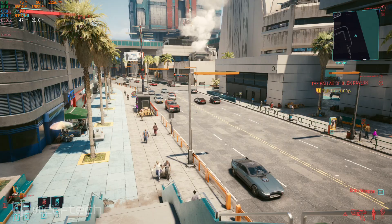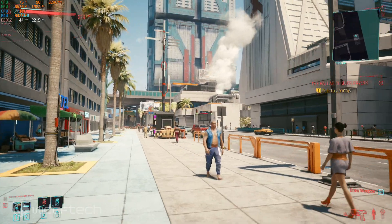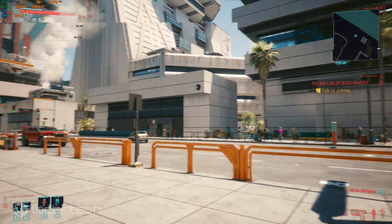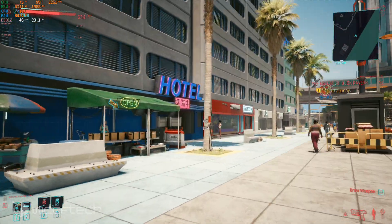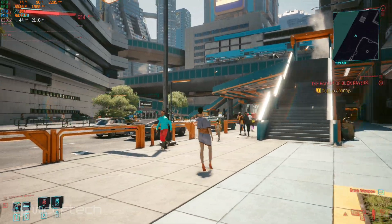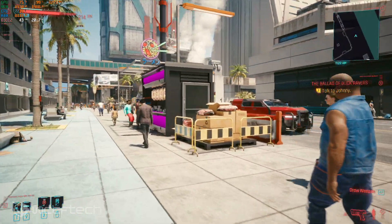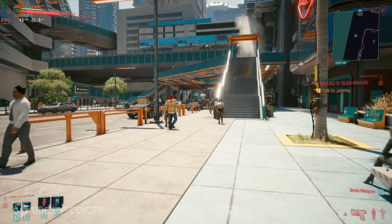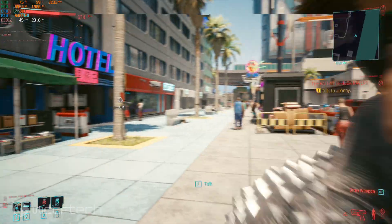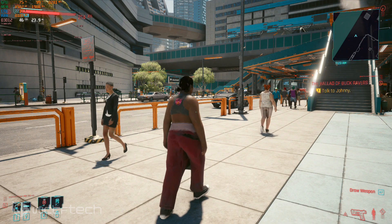Here we are loaded into Night City, and Boost VRS is turned off right now. We're walking around and you can see this is 4K high settings — the high preset. I'm not running ultra, not trying to run ray tracing on the same 6800 XT, and we're seeing about 43–45 fps while moving around. It's not really going anywhere.